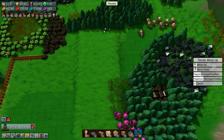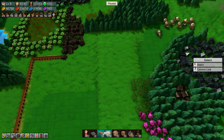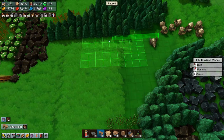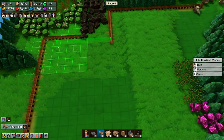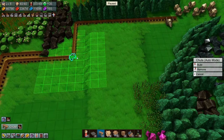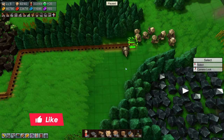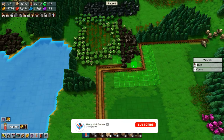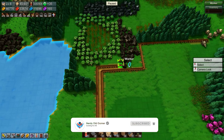We need to level a bit of terrain here, like so. Let's let this come down here and down there. We can stick that there and then we'll get a couple of workers over here to grab coal and put it on there.